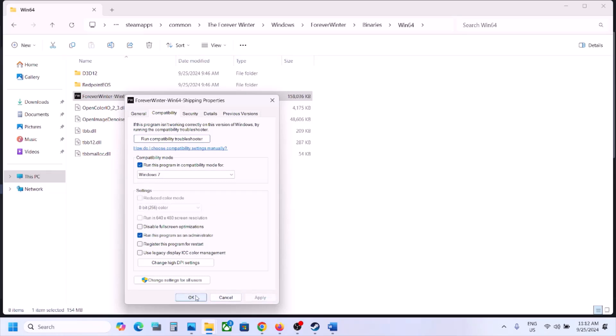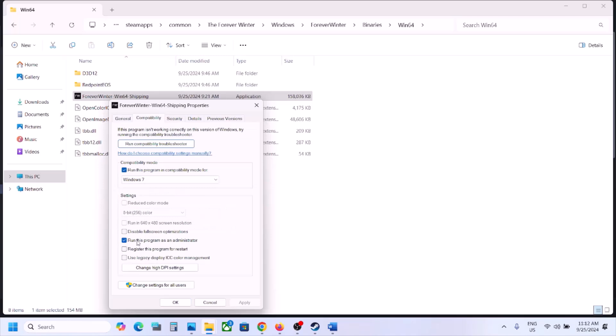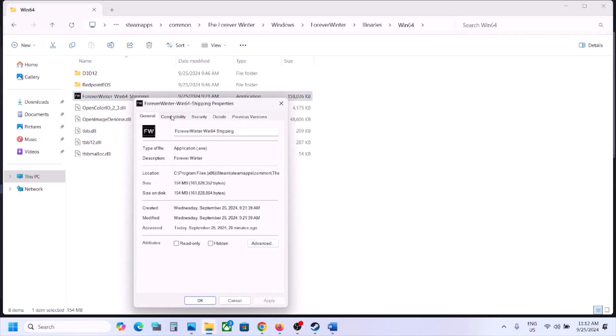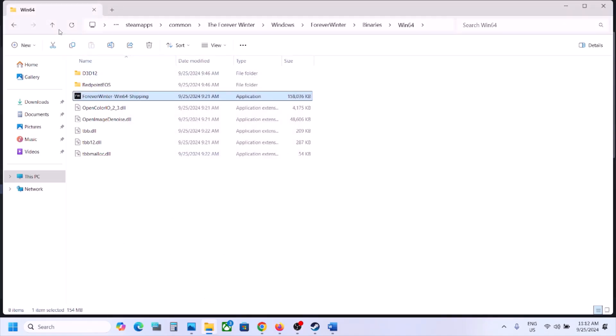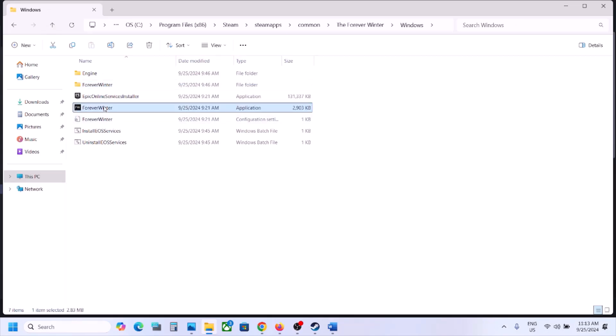If still not working, go to Properties, Compatibility tab, and check Disable Full Screen Optimizations, then click Apply, OK, and launch the game. If none of these compatibility settings help, uncheck all the boxes, click Apply and OK, then do the same steps on the other EXE file in the Binaries\Win64 folder — try each option, and if nothing works, uncheck everything and follow the next step.